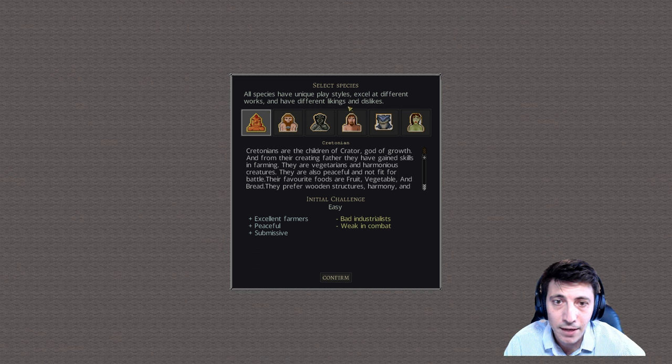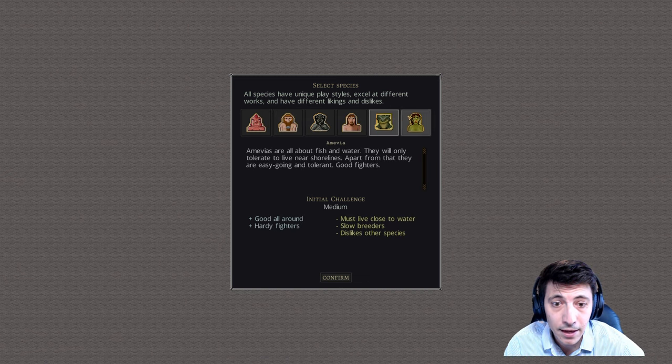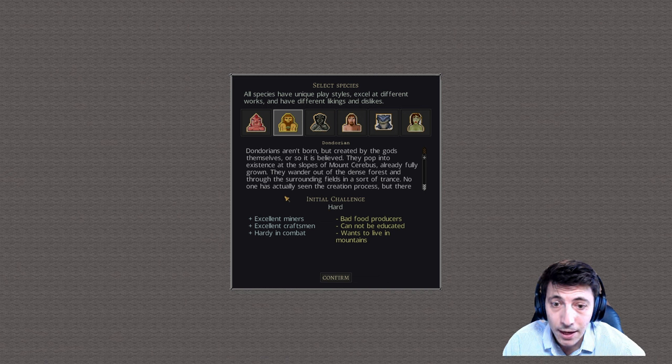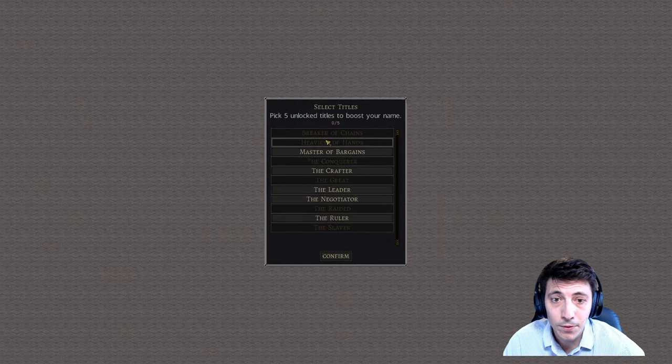All species excel at different works and have different likings and dislikes. While I'm about to choose a species, that doesn't preclude me from playing with others. We're going to start with the Dundarians. They are the most challenging - excellent miners, craftsmen, and hardy in combat, but they are bad at educating, food production, and they want to live in the mountains.